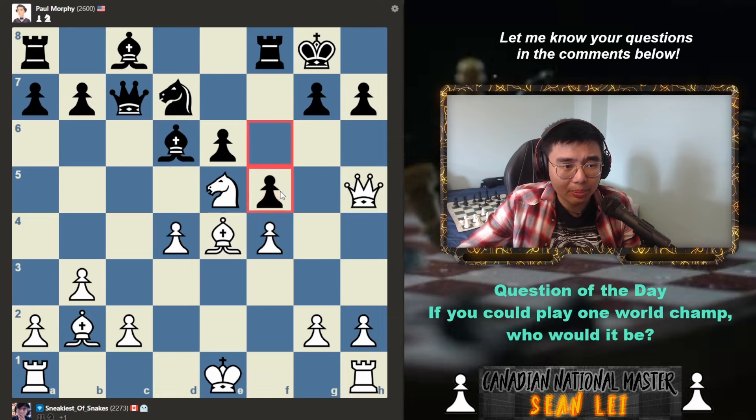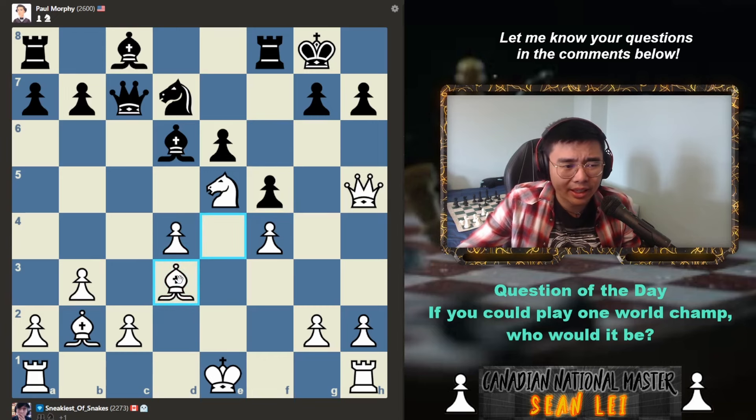It might force my opponent to play pawn f5, and pawn f5 is extremely weakening. Look at this pawn structure — this cannot be good for my opponent. So in this position, dare I say, I'm already completely winning against a 2600-rated bot that is Paul Morphy.